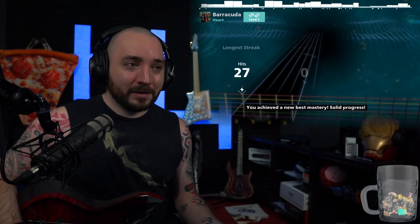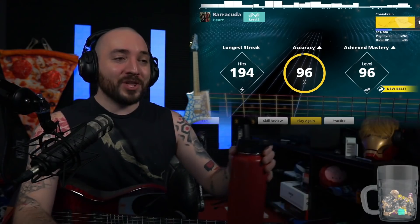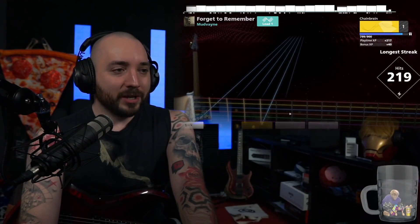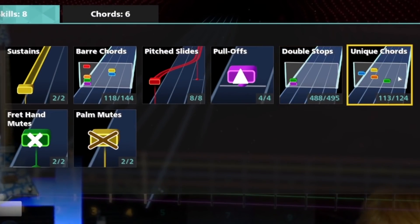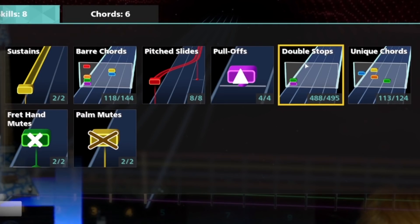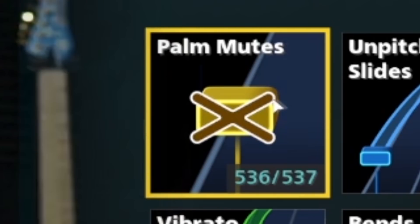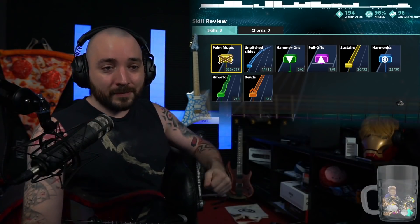Actually, Rocksmith Dad, are you here? You achieved a new best mastery. Solid progress. Rocksmith Mom has entered the chat — shared custody, it's our weekend with Mom. It actually reviews your skills for each song: unique chords, sustains, bar chords, pitch slides, fret hand mutes. I did pretty good on that one. Double stops. All those people commenting on my YouTube videos saying I don't know how to palm mute — I hit 536 out of 537 of them. I know how.